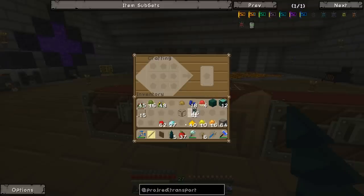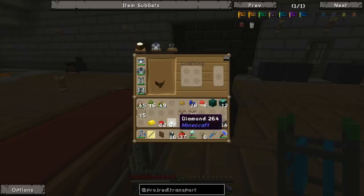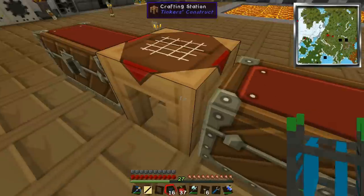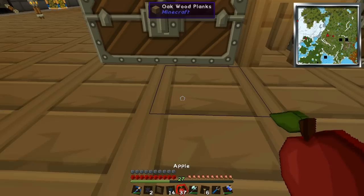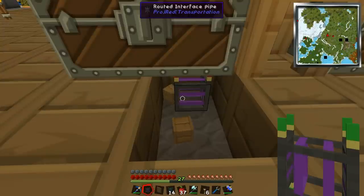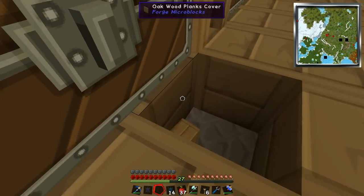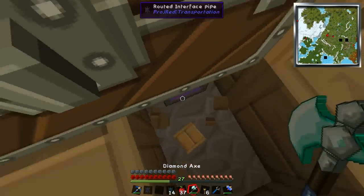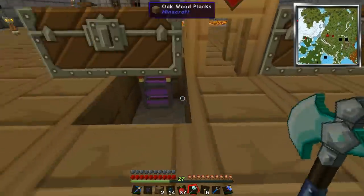So we can make junction pipes. To upgrade those to interface pipes, we need some golden nuggets and some redstone. I have some gold over here which we can turn into golden nuggets, and turn those into routed interface pipes. We are going to need more than two but they'll be fine to start. A cool thing about these pipes is they're compatible with forged micro blocks, so you can cover them up quite nicely - something that logistics pipes doesn't do. I like it when you can cover things up, it makes the room look a lot nicer.